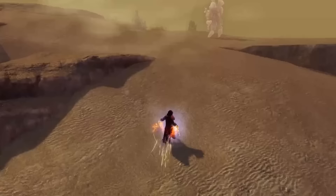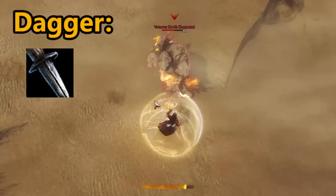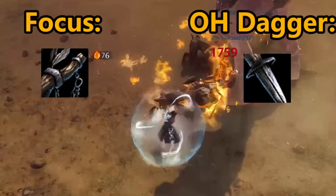Dagger is close range and, rightfully so, high damage — similar to the scepter in that it can crowd control, heal, and do both strike and condition damage. However, it has the shortest range and requires players to manage themselves while being attacked in melee or at least being chased in melee. The focus and dagger offhand both have great added effects — the focus sits mostly at range, while the dagger offhand focuses at close range.